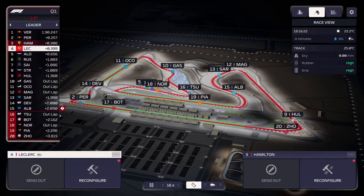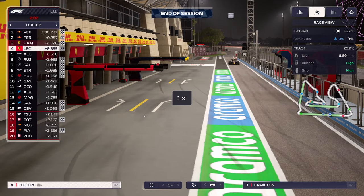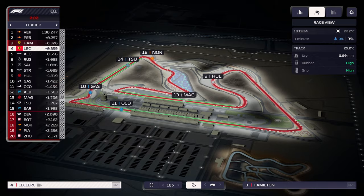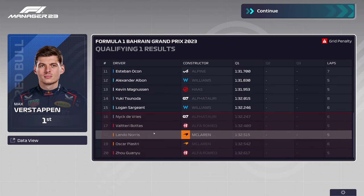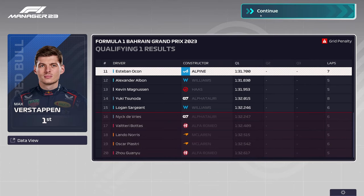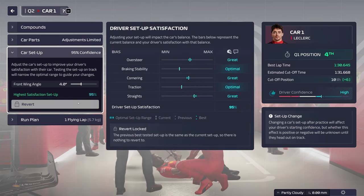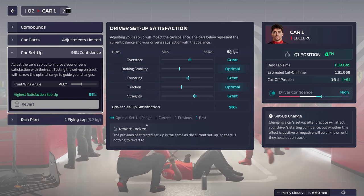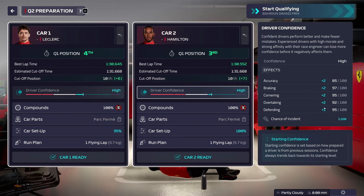Currently Logan Sargeant and Alex Albon in the top 15. Both Williams make it into Q2 — Nick de Vries, Valtteri Bottas, the two McLarens, and Zhou Guanyu are kicked out of Q1. We need to revert the setup again for Q2 — for some reason it doesn't revert properly. But our driver confidence is high now, with Hamilton getting plus twos and plus ones and Leclerc getting plus threes and plus twos.